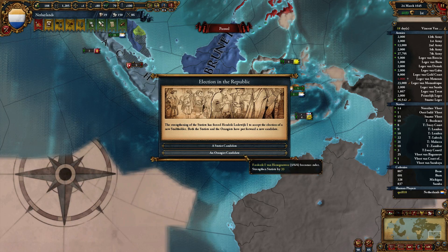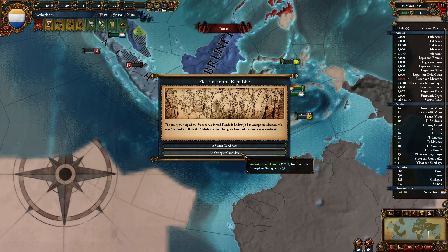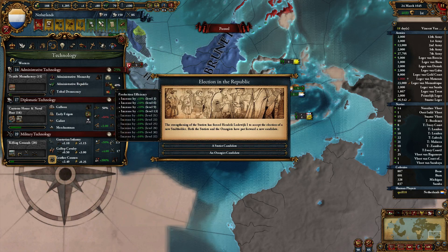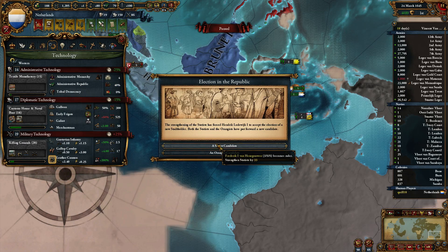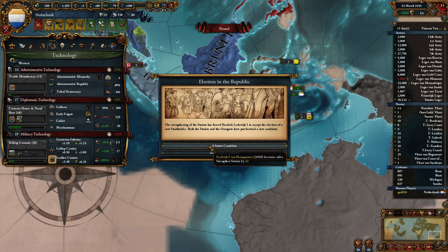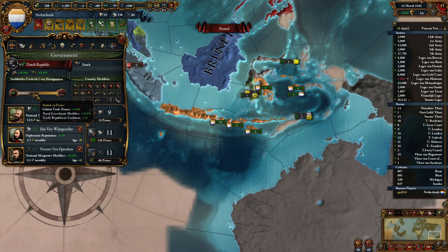Holy cow, these are some pretty good rulers. Objectively, Frederick here is the better ruler — he's got a total of 15 stats, whereas this guy only has 12. On the other hand, I quite like having a bit more admin; we're a bit behind on admin tech. But we're really ahead on military tech as well, so the lower military stat doesn't hurt us as much. I was talking about going Statist, so let's take Statist because we were talking about doing that.